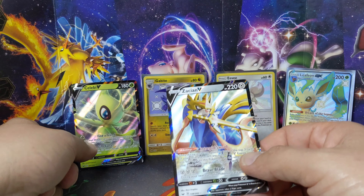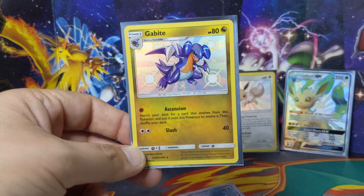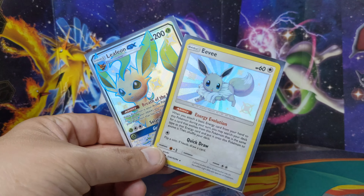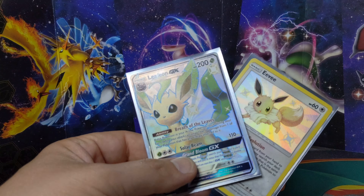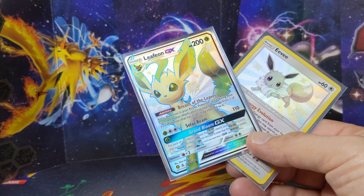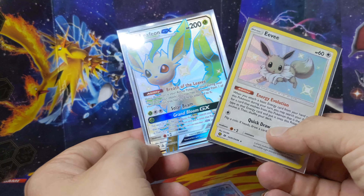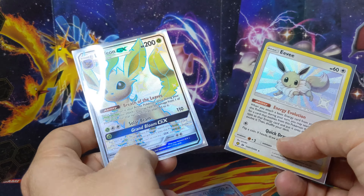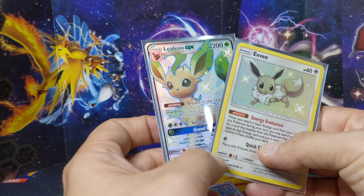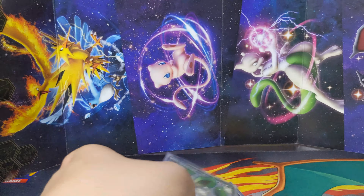We got Zacian and Celebi from Sword and Shield, got a shiny Butterfree, an Eevee evolution, and Leafeon GX - I finally can put it where it belongs, into the binder I have! I'm glad I got to show it to you guys. We got the original Eevee and the Eevee evolution - exactly the one I was looking for! This is beautiful. Thank you guys for watching - until next time, see you guys, have a wonderful day!